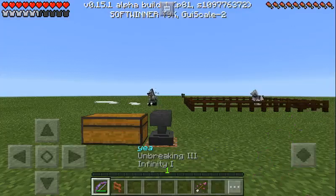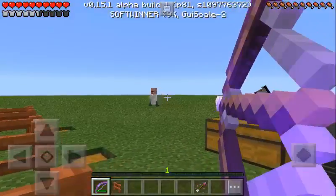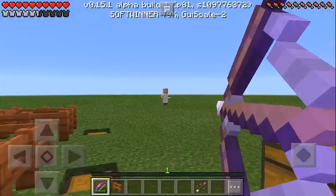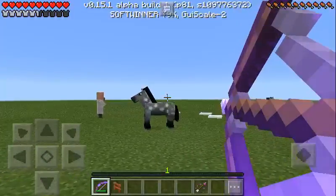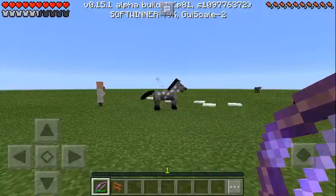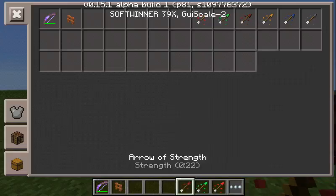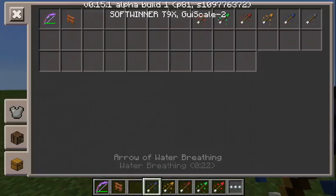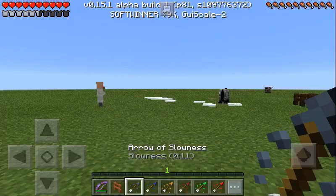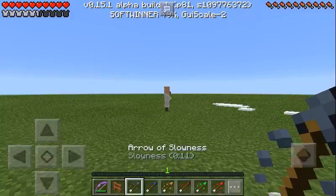Then we have regeneration, which will give this lucky villager regeneration. And then give this villager slowness.